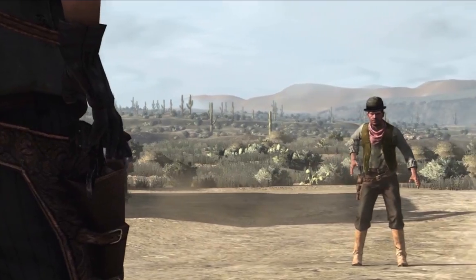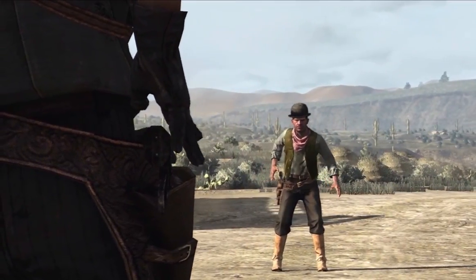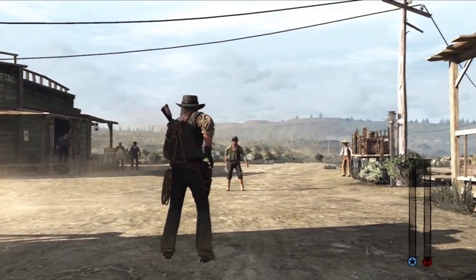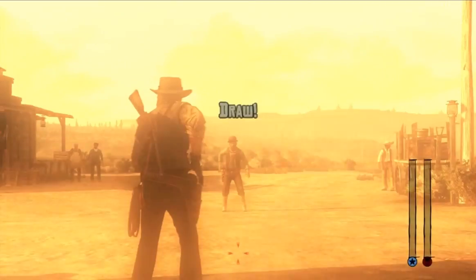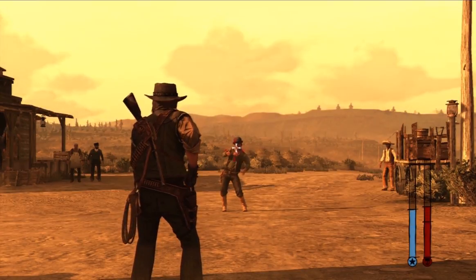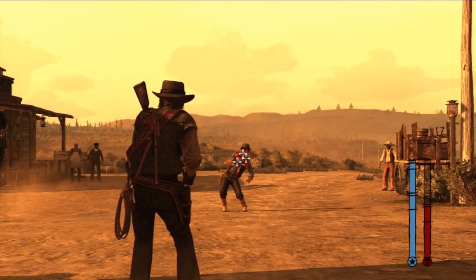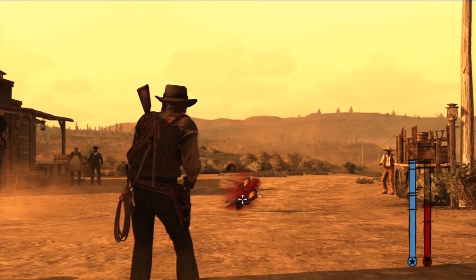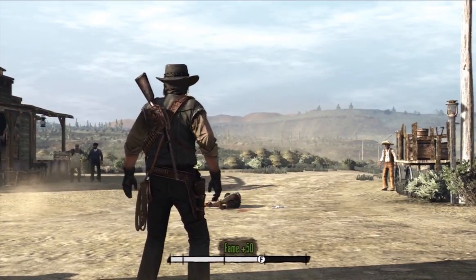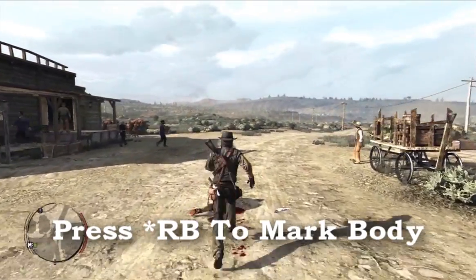If you accept, you'll go into duel mode. What happens is the camera starts back and then slowly zooms forward. You can pull out your gun at any time — just like regular — by pressing the left trigger. That brings up a marker and you can then place points on the body where you want to shoot, just like Dead Eye. Press RB to mark the body.